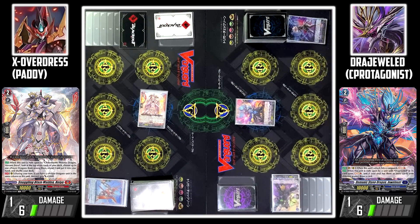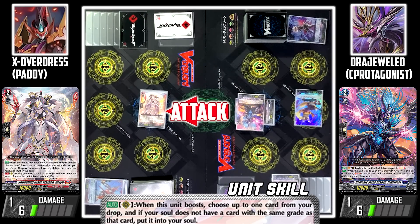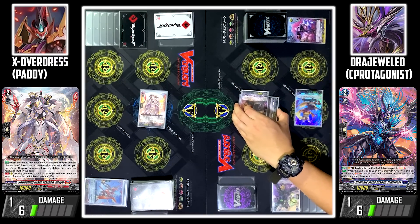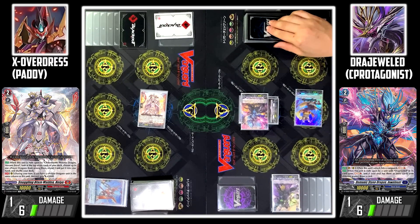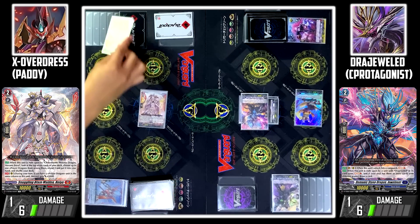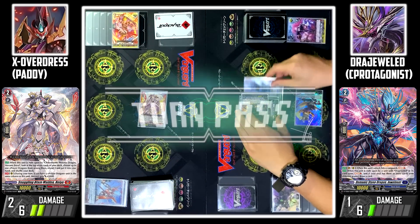Next attack — boosted by Felkid Performer, Jewel Neal attacks your Vanguard. Felkid Performer skill: since I do not have a grade tool in my soul, I'll add Syrie to the soul. No guard. Drive check — no trigger. Damage trigger check — Critical trigger! Power to rear guard. Since Jewel Neal attacks, I soul charge 1. Turn pass.